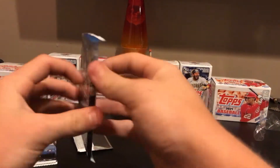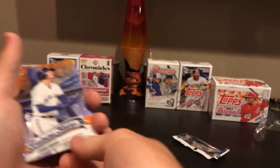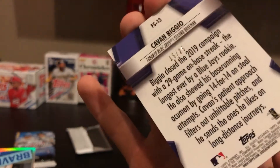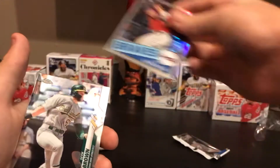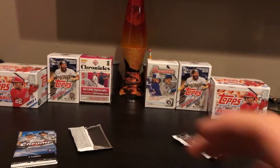Next pack up. Starting off, we got Matt Olson for the Oakland A's. Then we have a Kevin Biggio future stars numbered out of 25 — this is going to the Blue Jays, a very good hit. Numbered 15 out of 25. Then we got an Austin Riley parallel for the Braves, and a Seth Brown rookie card. That Kevin Biggio is a very, very good hit out of 25.